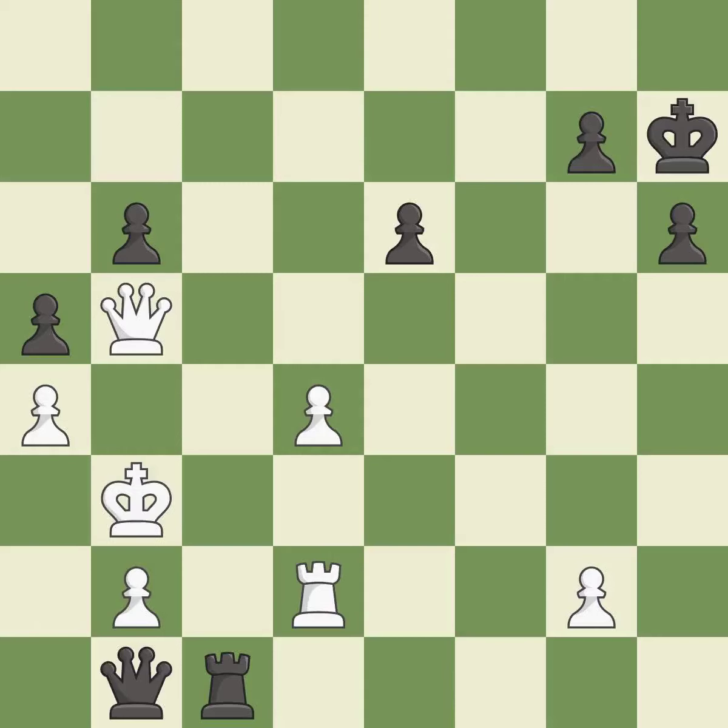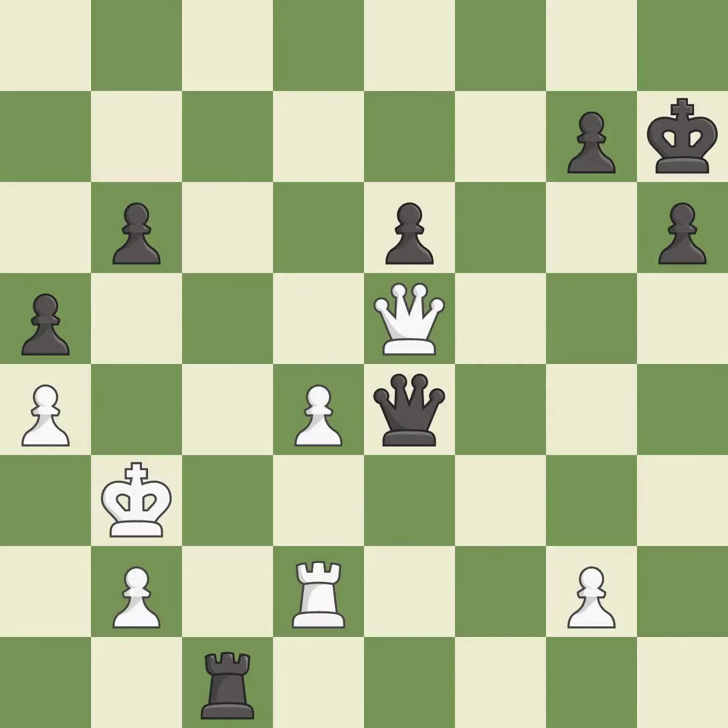This evades the check from the queen — it is good. This is a fair move — it is good. This misses a better way to offer an equal trade of pieces — it is an inaccuracy. This moves the queen to safety. This threatens to force eventual checkmate — it is best.